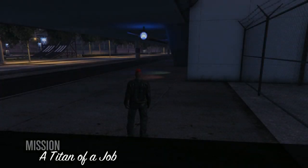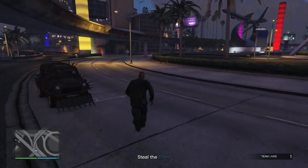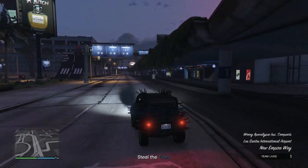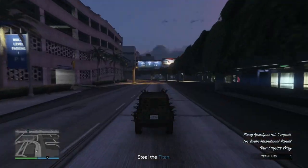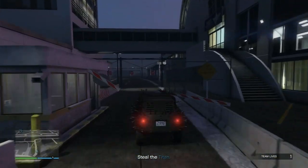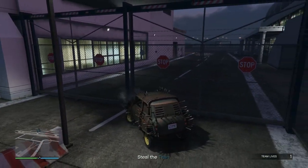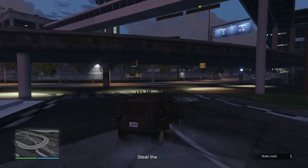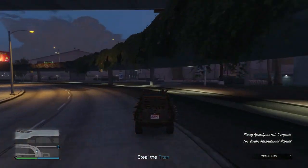Now we're in Titan of a Job. I just signed this up because it's just down the road. Hop in the vehicle and go. If you join a mission and you're not in god mode, just do the aim thing and then you're in god mode. You can do missions, you can do heists.